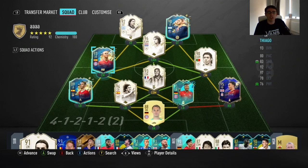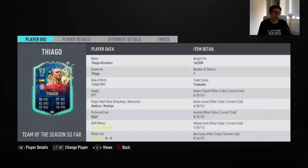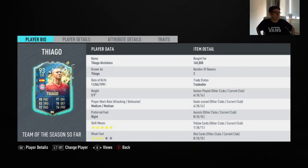Hey guys, welcome to another FIFA 20 card review. In this video we're reviewing the 93-rated Spanish Bayern Munich Team of the Season Thiago. I believe this is one of the cards that you can pack most consistently — the fourth or fifth one we're reviewing. We're going through them and I'm going to try and review as many Team of the Season cards as possible.